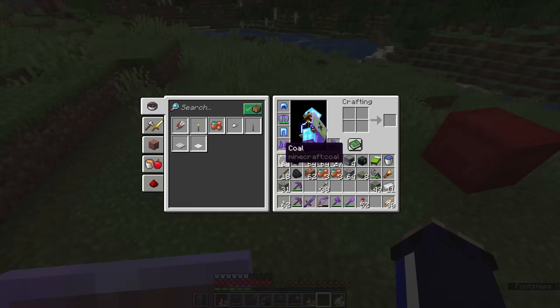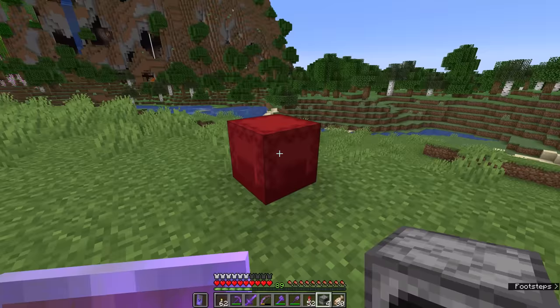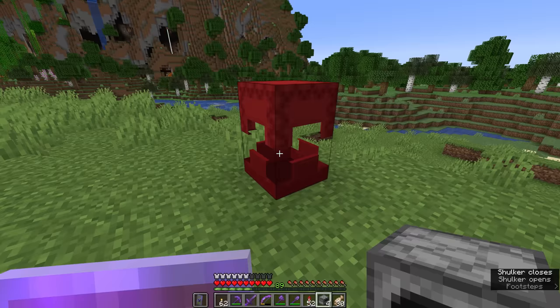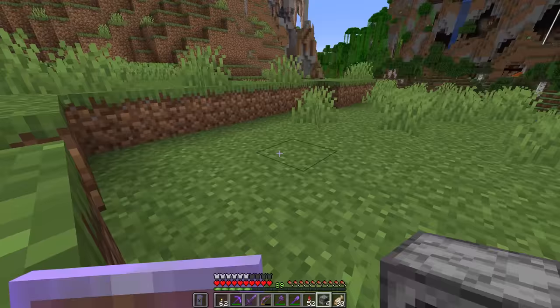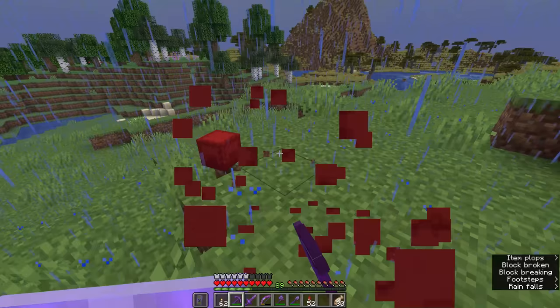I'm going to set one up over here. We're going to need a couple of unpushable blocks to start with. I'm going to be using furnaces for this, but obsidian is a pretty common pick. You can also use basically anything in Java Edition that has a GUI, with the exception of shulker boxes because they break when pushed. Basically anything like a barrel or a container is not going to be a pushable block. And of course, it rains when I try to demonstrate redstone stuff outside, so maybe we'll go over to the savannah instead.